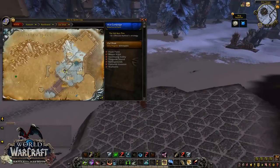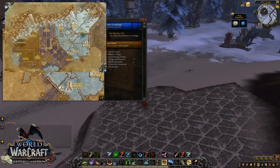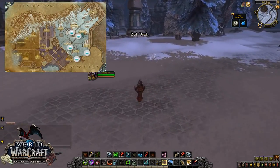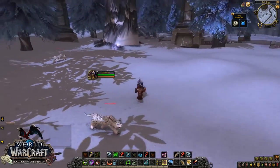Here we are in Zul'Drak going for the spirit cat Gondria. There's nothing really special to capturing this particular cat - it's basically just if you can find her, go and grab her.